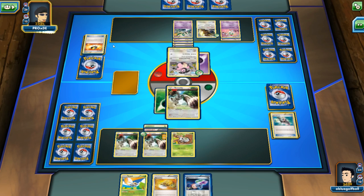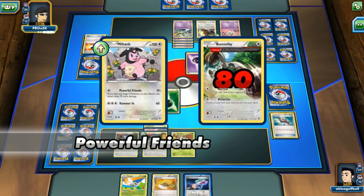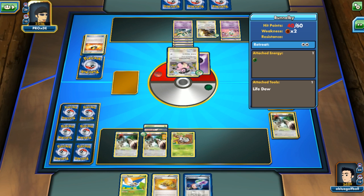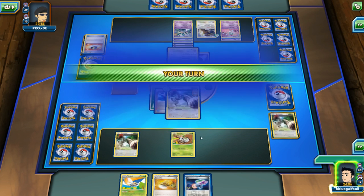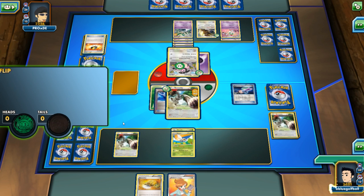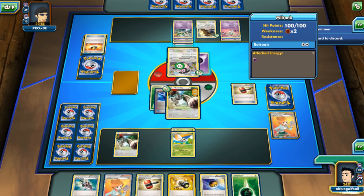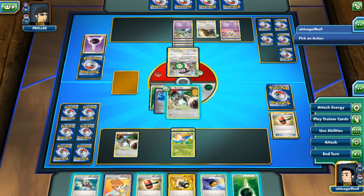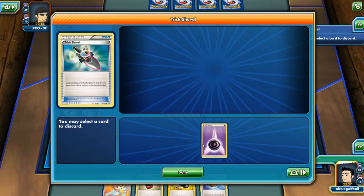My opponent plays the Ultra Ball, discarding a Buneary and an energy retrieval. We get hit for 80. I'm gonna go ahead and promote this Bunnelby — wait, I just said I was going to promote the Nincada. Let me fix that mistake and put this right here. That was my fault.